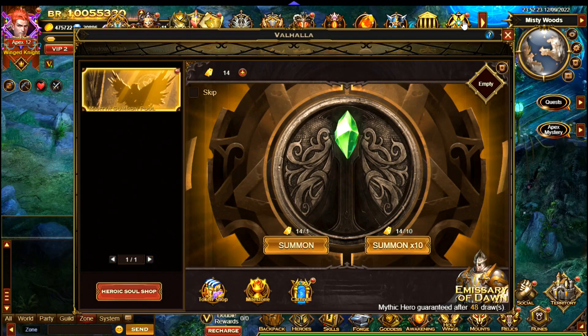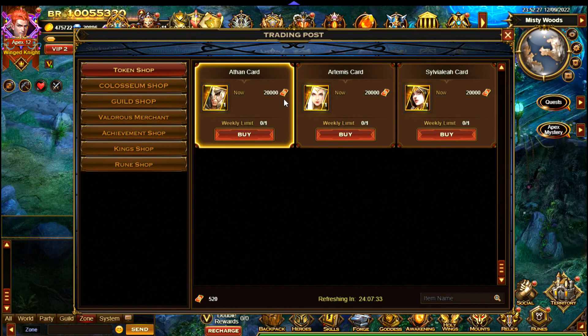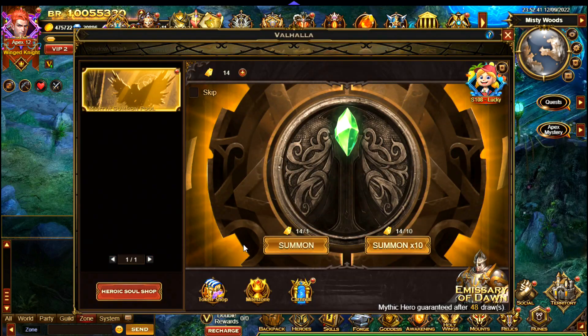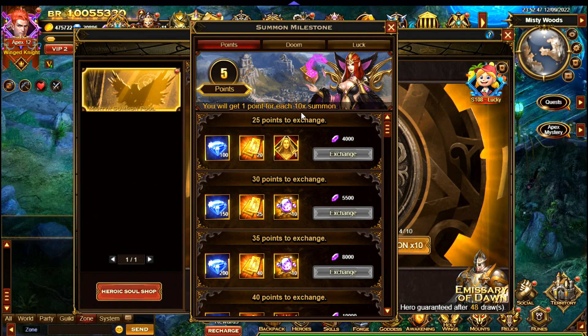Let's go back to Valhalla and look at these features. The token shop — you get 10 tokens per summon, so you're going to need 2,000 summons to get one of these cards, which seems rather unrealistic. For milestone rewards, you get one point for each 10x summons, so that's pretty easy to work out.